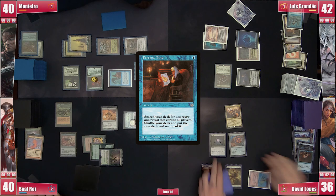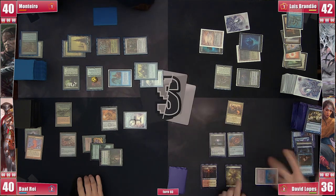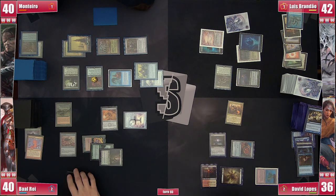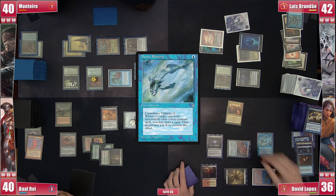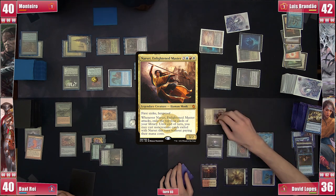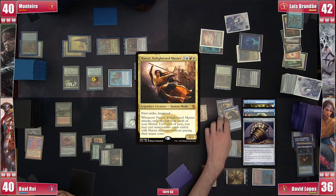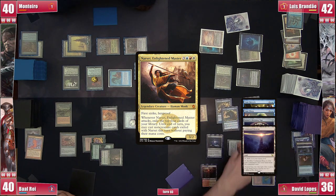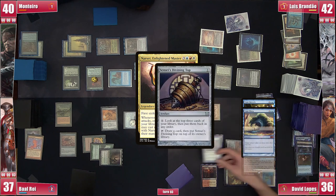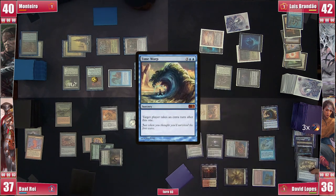On his turn, David plays a Personal Tutor and puts a Time Stretch on top — the table lets out a hearty 'Oh Boy.' David then plays a Mystic Remora before attacking Baal with Narset, since he can't kill her during combat. Narset triggers, revealing Time Stretch, Time Warp, Sensei's Divining Top, and Command Beacon. Baal takes the damage and David casts the Top, Time Stretch, and Time Warp. We're in for the long run now.